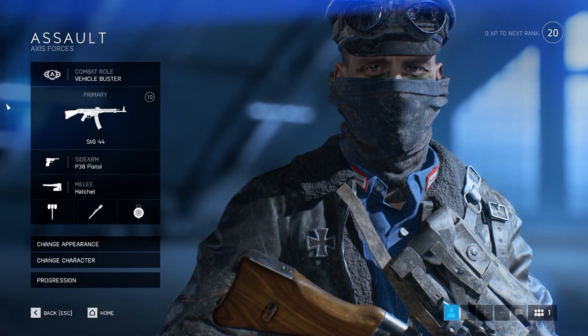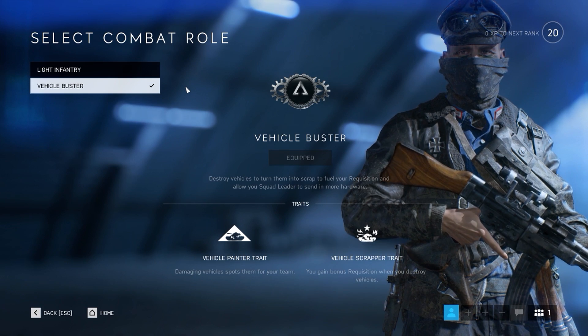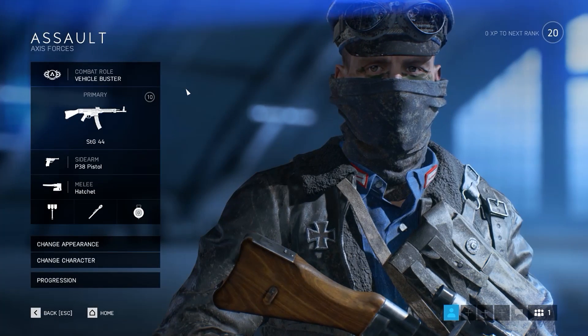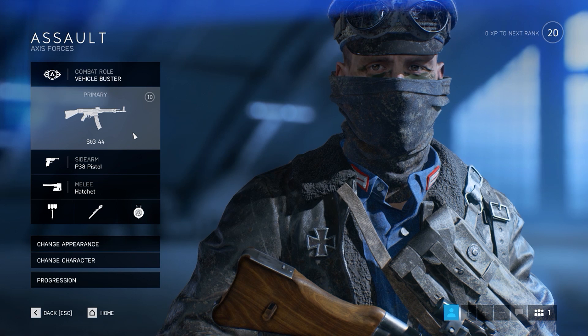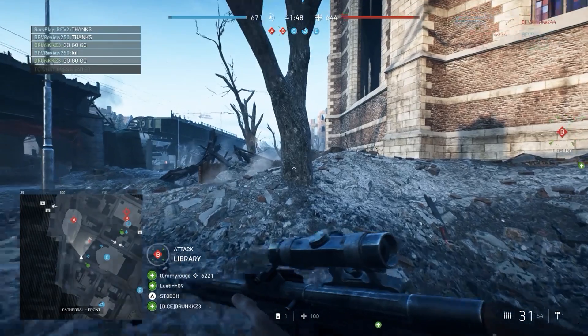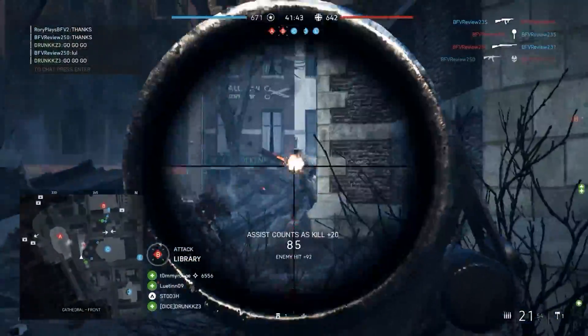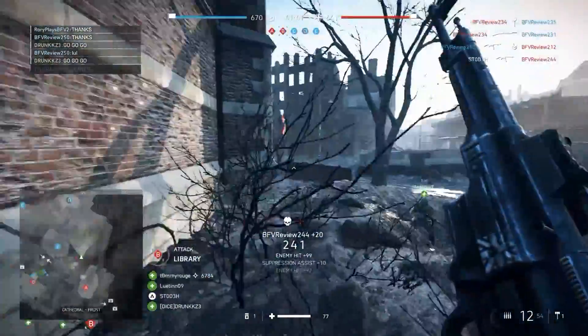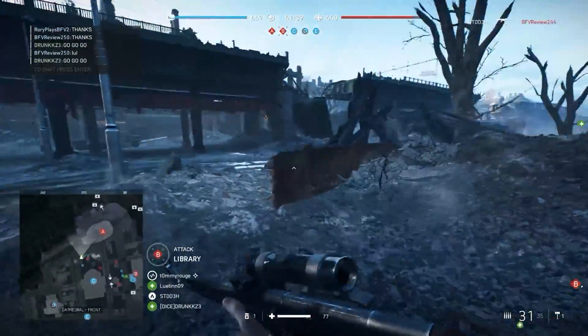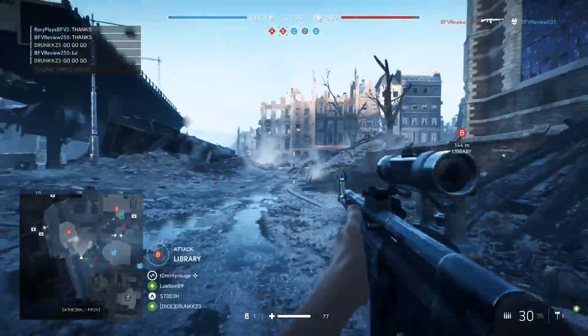Now let's talk about the Vehicle Buster weapon loadout. For this one the recommended weapon is the STG-44. It's quite similar to the Gewehr 1.5 but has a slower rate of fire and is slightly more accurate over range, so you can do more tap firing and fight people at longer ranges. A medium scope is a good choice because the recoil is really controllable — even at close range you can use it without it affecting your aim too much.